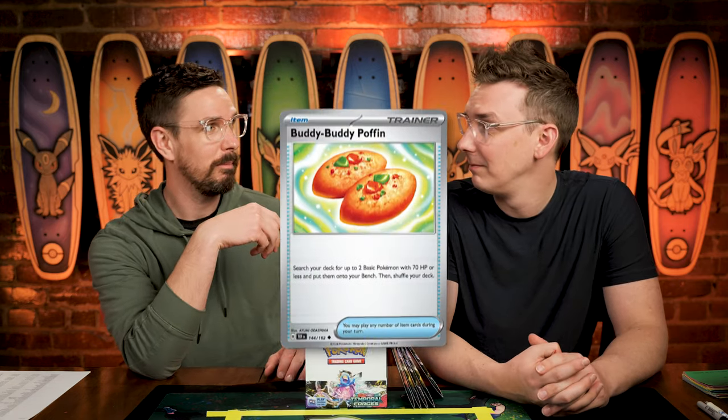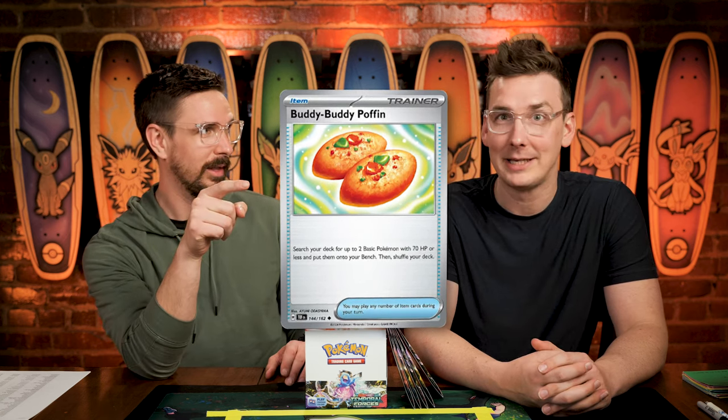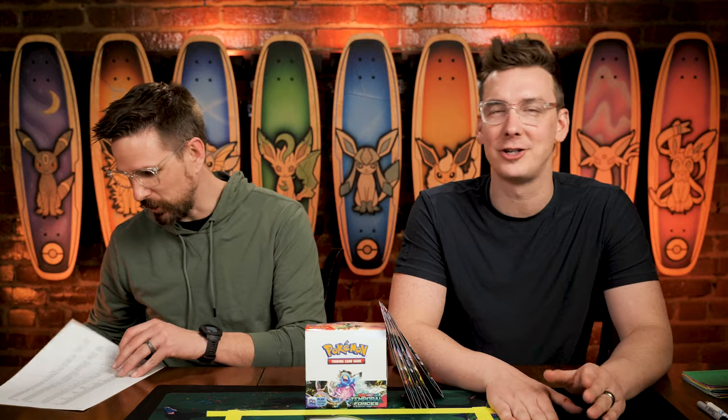There is an uncommon card worth a whopping three points this season — a trainer card: Buddy Buddy Poffin. Buddy Buddy Poffin. In my head I thought it was Buddy Poffin, but it's Buddy Buddy Poffin. Also, the special energy of the set — Mist Energy — anytime that shows up will be worth two points. So we do have some fun little point modifiers in there.